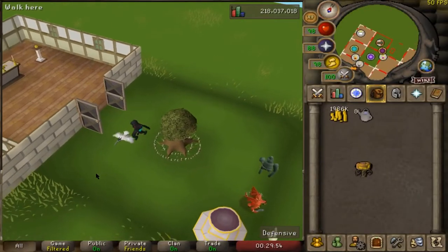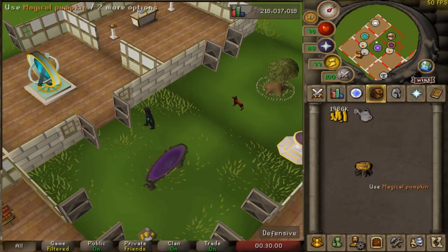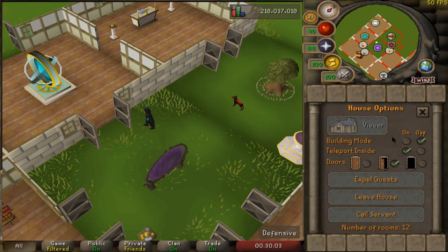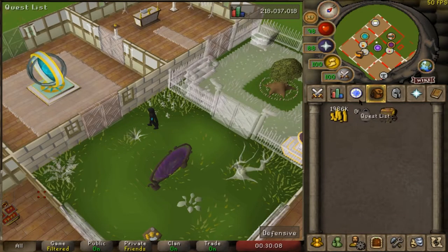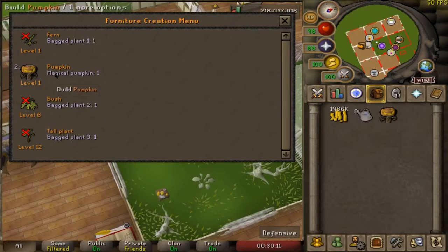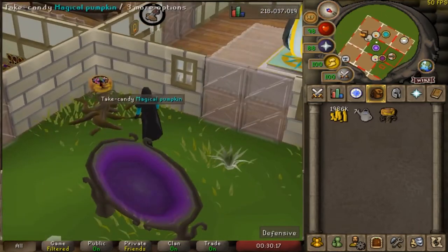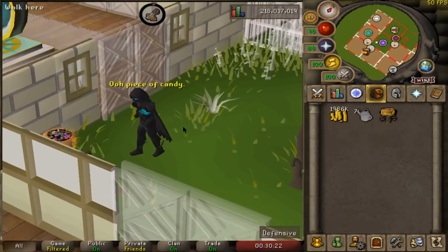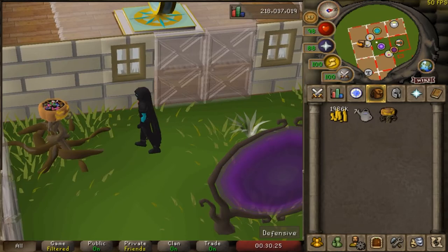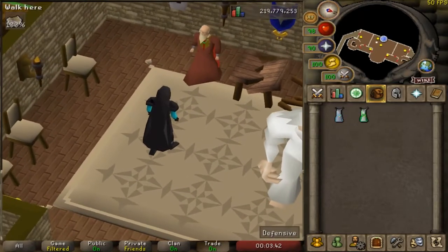The Halloween 2020 event just came out, and when you complete it you get a magical pumpkin as one of the rewards. I thought this was a really cool reward because you can plant it in your house. You need a full watering can, then you can plant the magical pumpkin - it even moves! When you click 'take candy' there are different colors, and when you eat it, it says 'ooh, piece of candy.' Gotta love it.